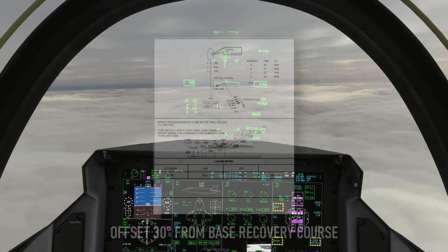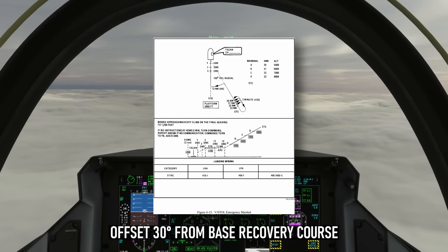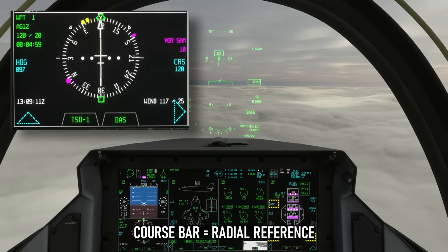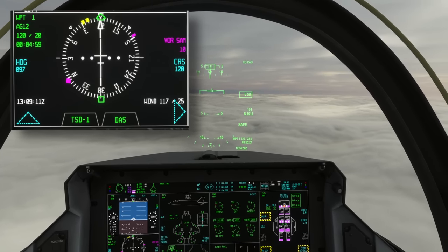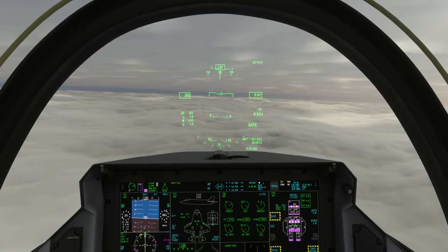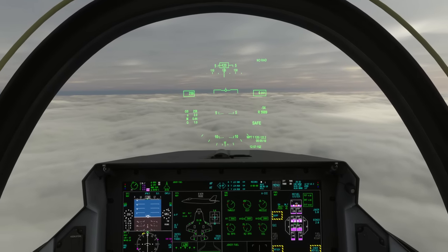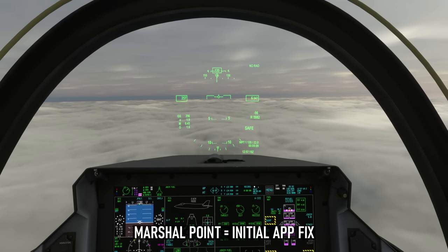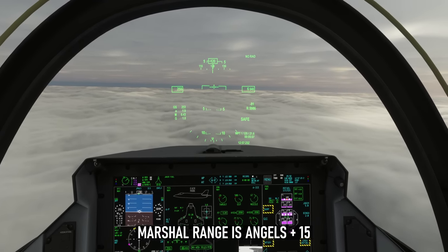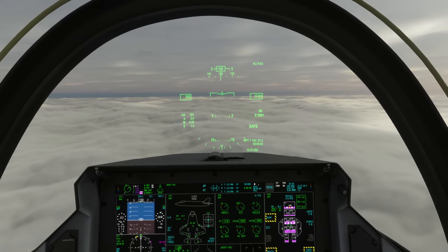I've set myself up on a 120 radial inbound. The base recovery course of the ship — i.e. the orientation of the runway — is 090, so I'm 30 degrees offset. The white line on my display is set up for my radial, and the green line is my TACAN. There's no TACAN on this ship, so I've got a GPS point that the green line is pointing to — it works the same. My marshal point, which is effectively the initial approach fix, is at angel 6 — 6,000 feet — add 15 gives me 21, so 21 miles. I'm 0.3 away and ready to commence.